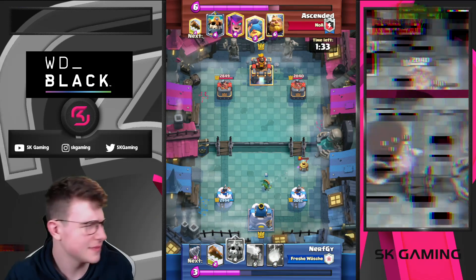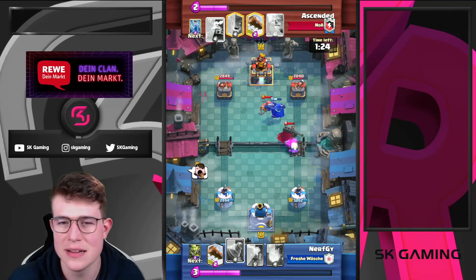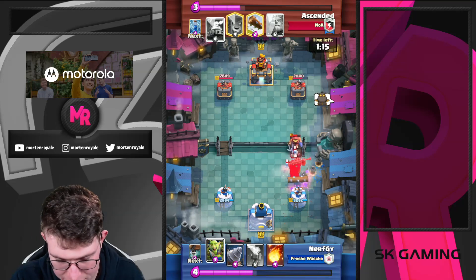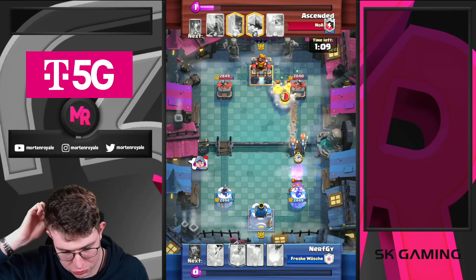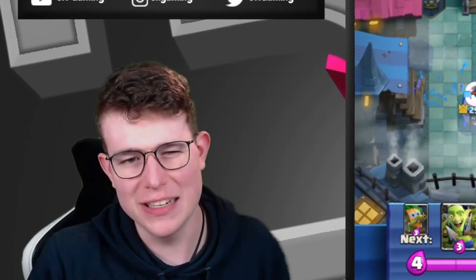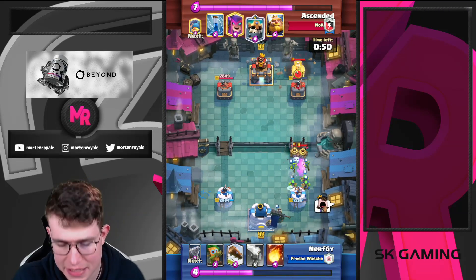He plays Log-Zap which is pretty annoying, since I faced him earlier when I was using my Miner Cycle Control deck without a big spell. Miner bait against Mother Witch Zap Log cycle is not great. So I'm using my Log here — going for my dual and instantly also going for my Wall Breaker. I know he needs to log early otherwise both Wall Breakers connect. One Wall Breaker doesn't connect, but at least he had to play Log early. The Golem keeps chipping away — kind of unfortunate since I thought both Wall Breakers might connect, but still fine.